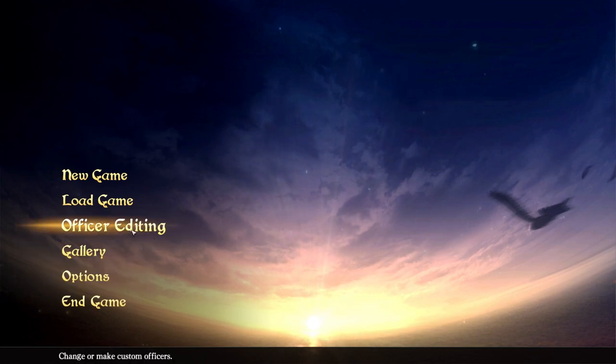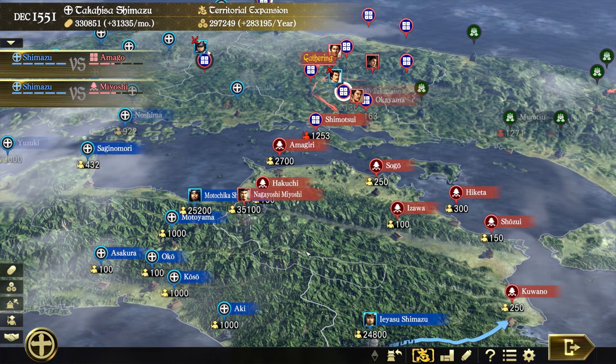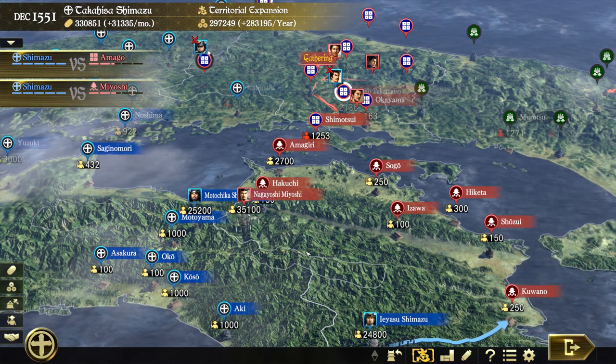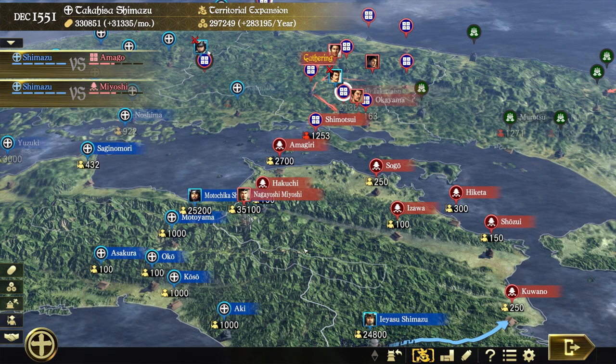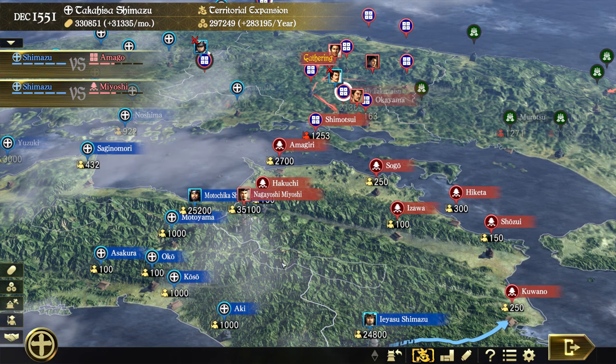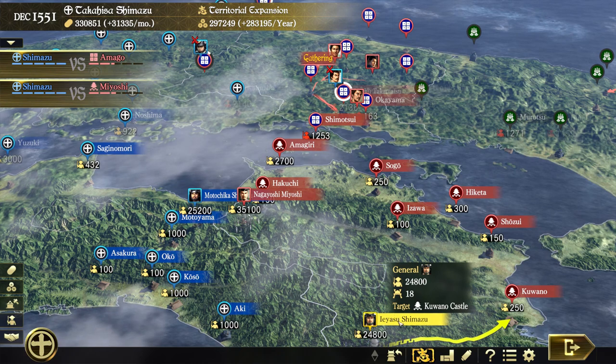That's officer editing. Now let's get back to what's going on with the Shimazu. Now we're back at the Shimazu Blitzkrieg campaign. I'm taking on two clans at once with five different armies, and the map isn't quite big enough to show all of them.